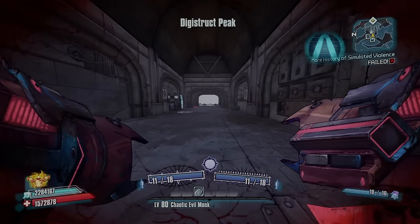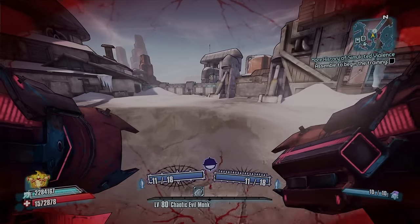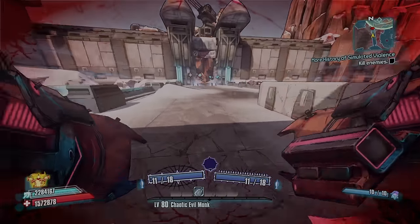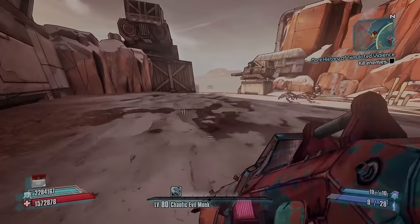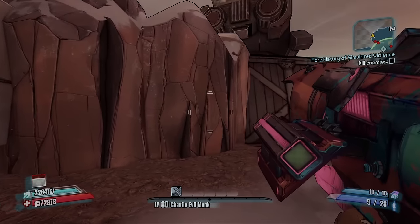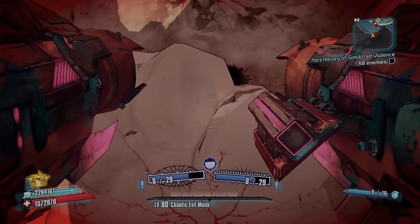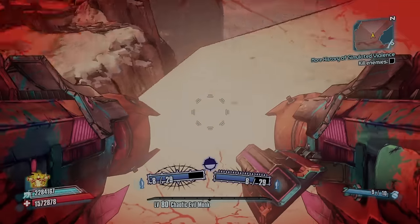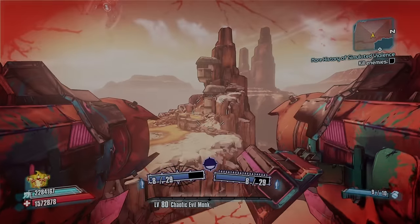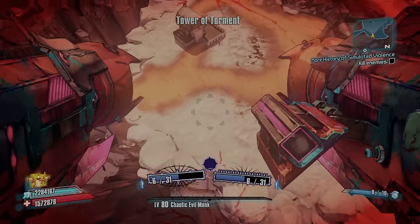The next glitch isn't as much of a glitch as it is a huge skip for Digistruct Peak. Something weird about Digistruct Peak is that you don't need to kill every enemy to progress. If you're at OP9 and want to make it to OP10, instead of running through the entire map and fighting the final boss at the end, you can rocket jump up to the final boss arena. There's no invisible wall as long as you jump high enough. Get the grenades down, rocket jump, and you can clear this gap straight to the final boss.